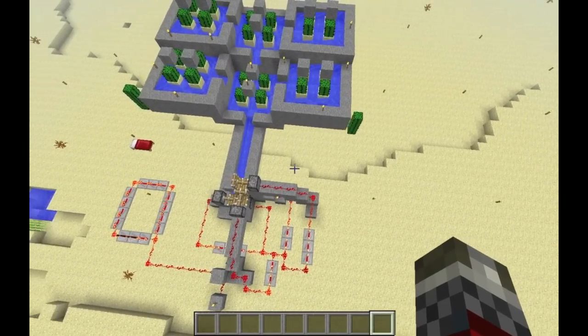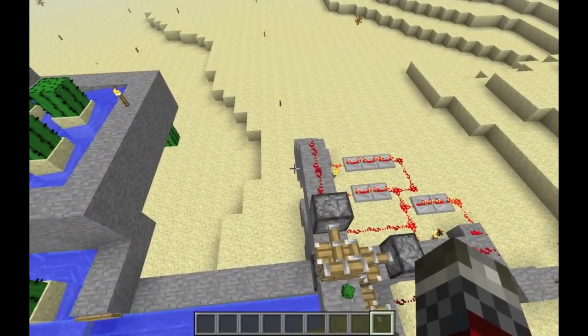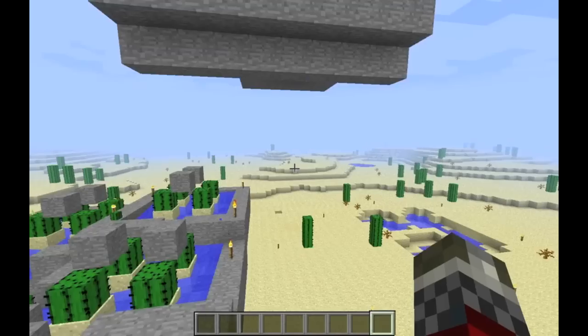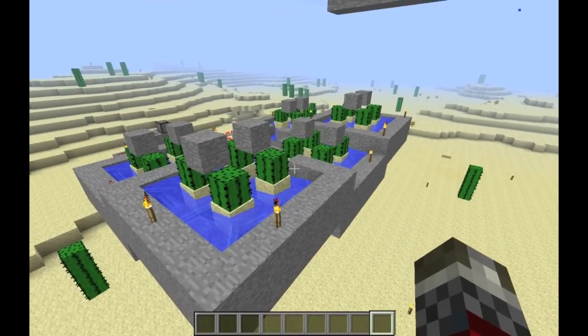So I have come up with a solution so that you can spawn them underground, kill them underground, and just bring the items back up as high as you want.